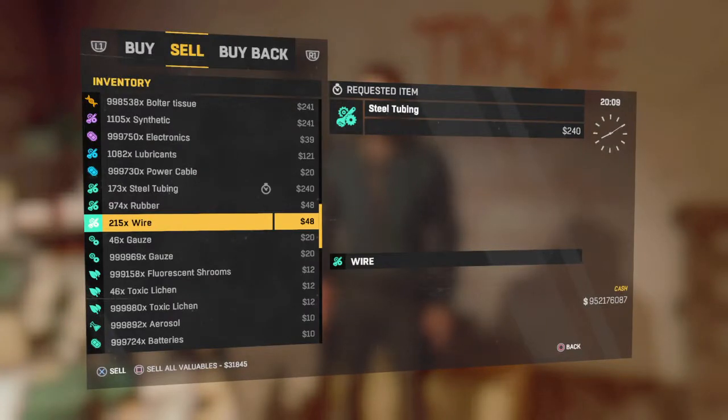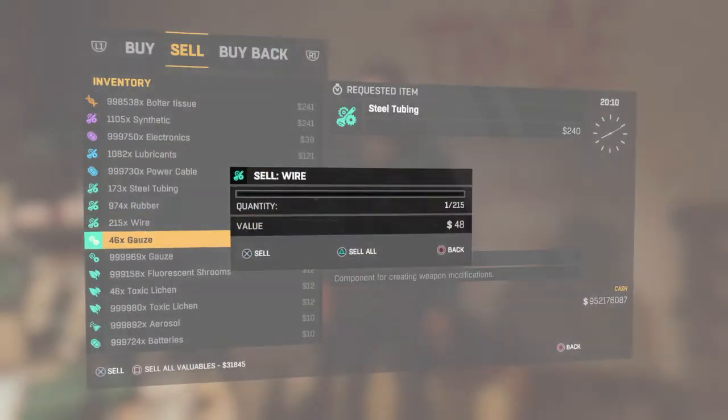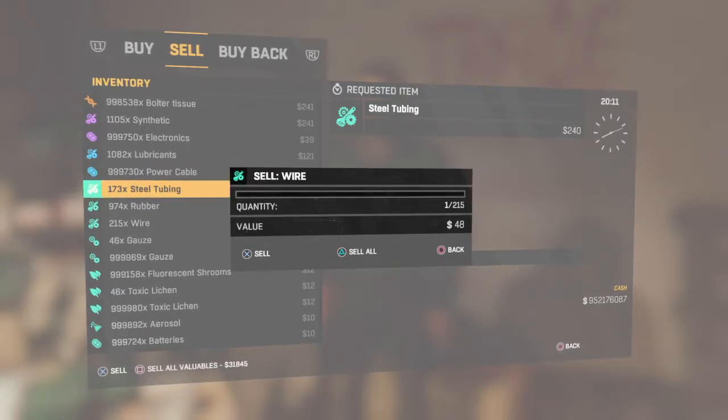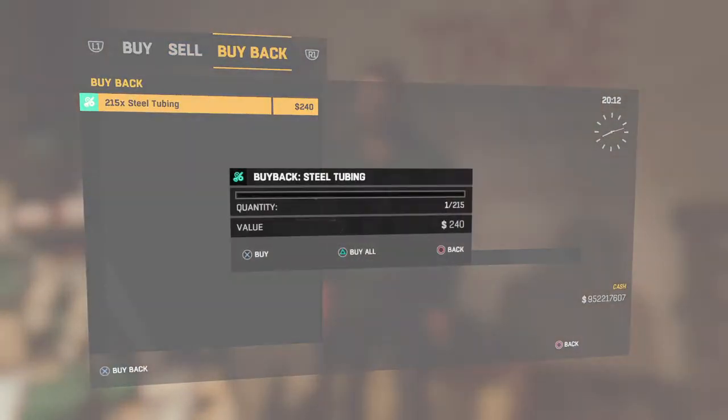Then you want to hit square X, d-pad, and then you should be able to move through. Click sell all, go buy back, click X, buy back all.